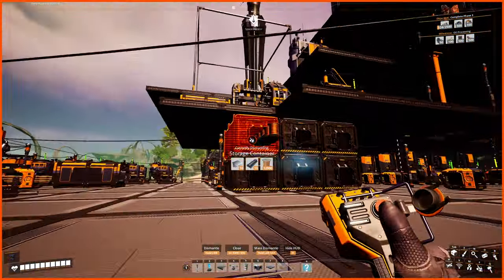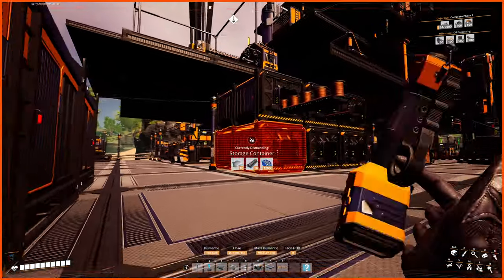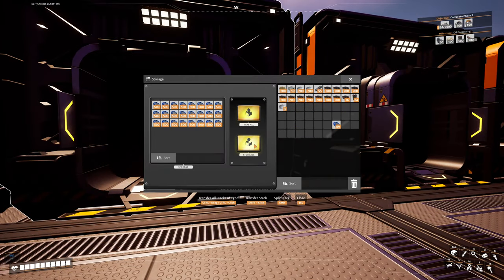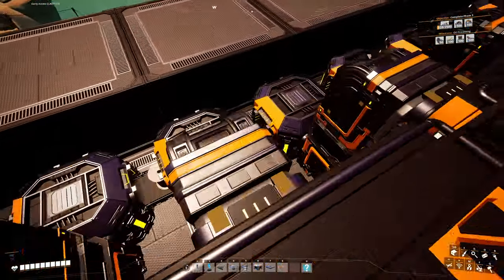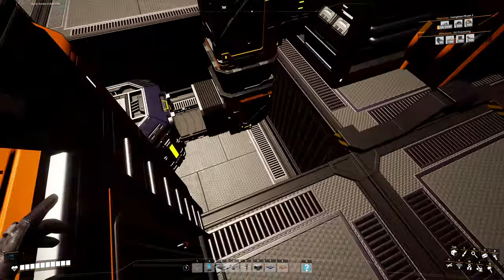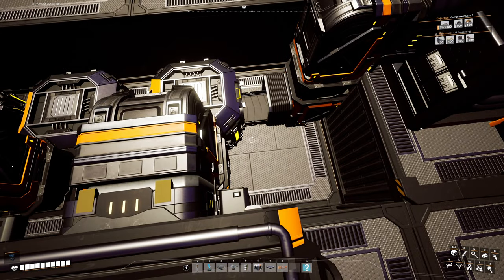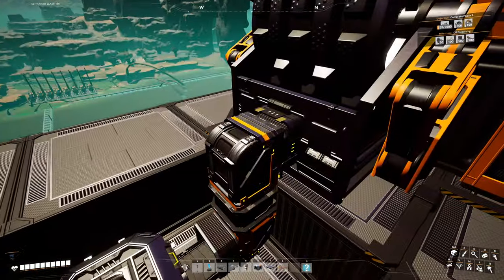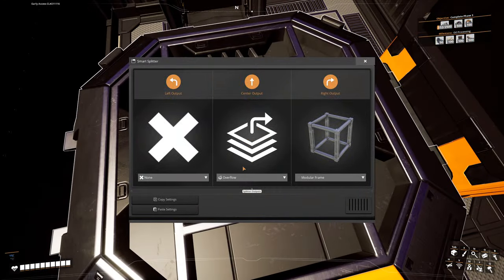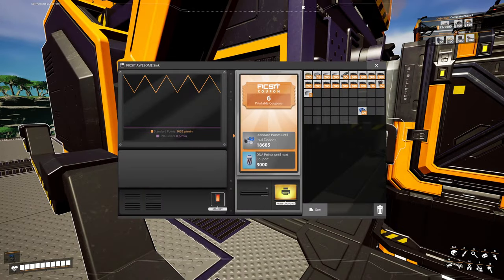Now I just need to move my goods. I'll store all my inventory, then dismantle the screw container and fill this up. If I come over here and look, screws should now be passing through because they can't fit in that container anymore — they should come all the way over here into the sink. There go the screws going into the awesome sink, and the awesome sink is turning on. I'm now sinking my excess screws — that was the goal.